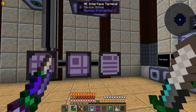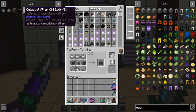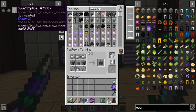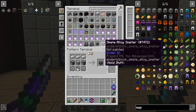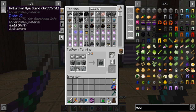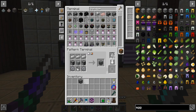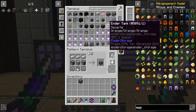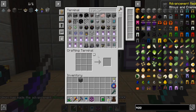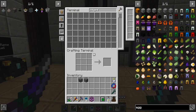We're back — I killed the dragon a few times. Next up we need a slice and splice, but to get that we need a simple alloy furnace because you need the dye blends and those can only be made in the alloy smelter. So I made one of those.